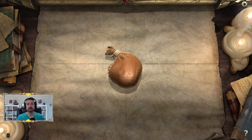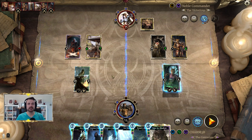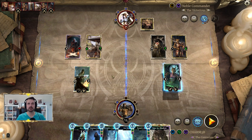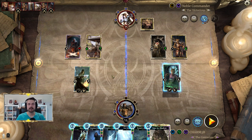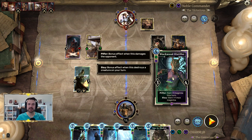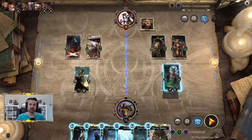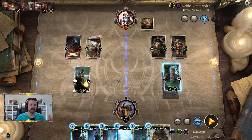Now I'm going to show you the other most common way to trigger the OTK — and this occurs at 15 magicka. You can get there through ramping, using the ring, or using Blackwood Distiller — specifically its Pilfer effect, which gives three magicka and can help you reach your combo faster.